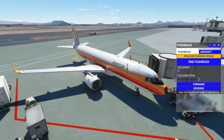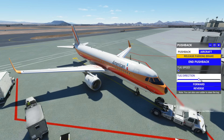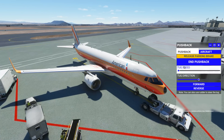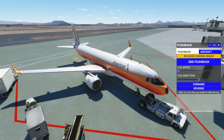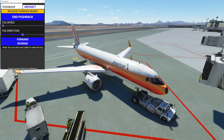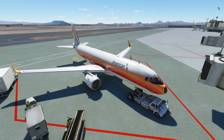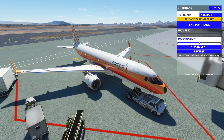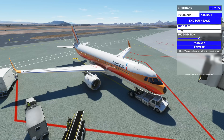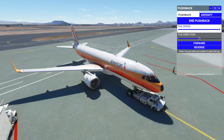This is going to be your tug direction slider, so you're going to be able to not only pick a turn, but decide how much it turns. Let's go ahead and increase the tug speed — oh, it's already starting! Let me release the parking brake. Then we have a button here that will release the parking brake. The nice thing about this is you can click here and take the window off screen, so if you're doing recordings as a content creator, you have that option.